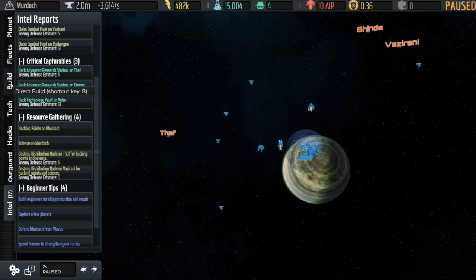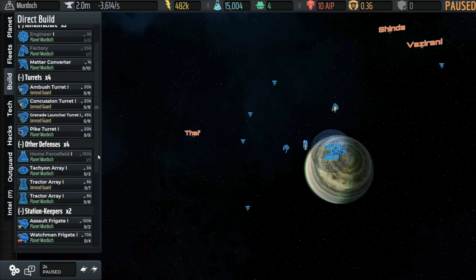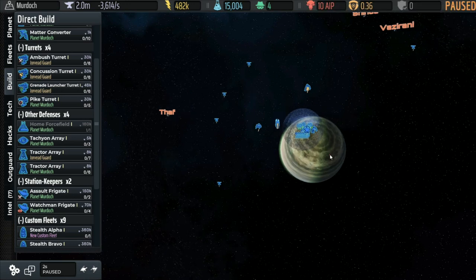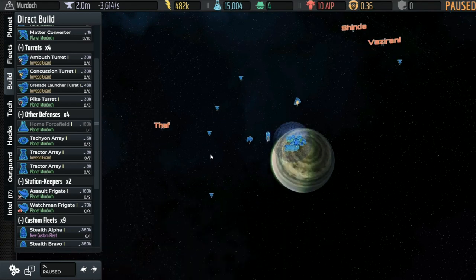We're going to go over to the Build tab, or just hit B, on the side control panel. There's a bunch of stuff — don't worry about most of it for now. We're going to concern ourselves with turrets first. We don't have to worry about resources yet either; another change from the first game is there's no way to outbuild your resources putting up defenses at the very beginning. You can't outbuild your resources until you've expanded a little bit.